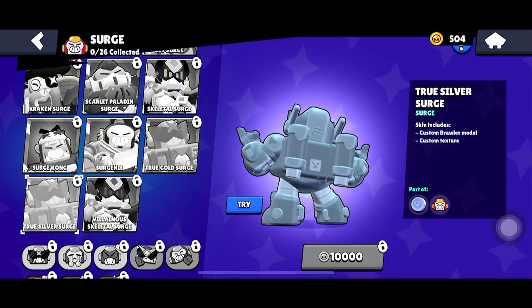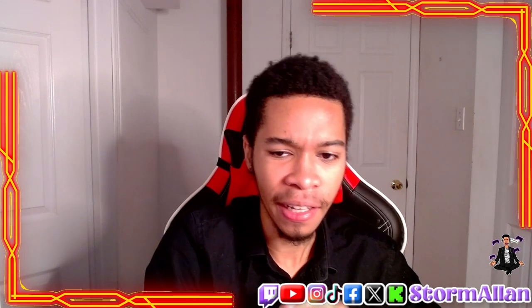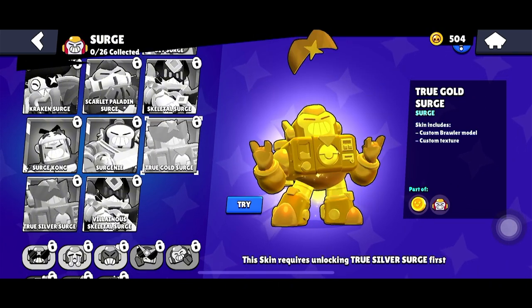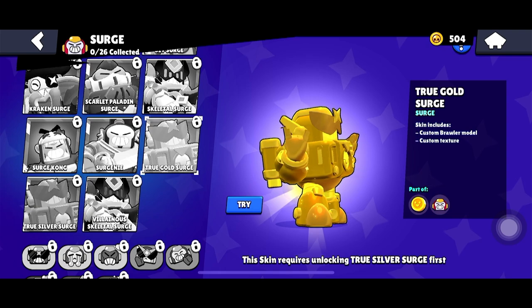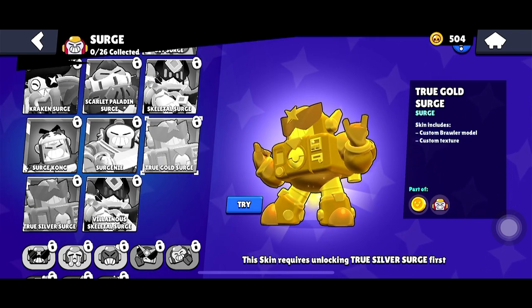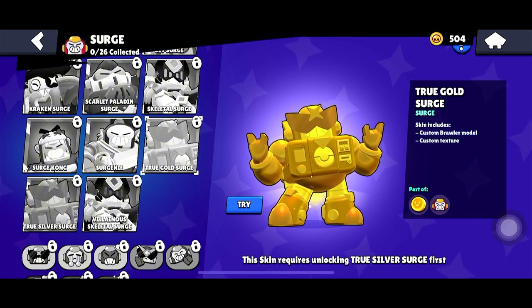Coming in at number 9 is the True Gold Surge, at 25,000 coins. This skin is purely for flexing on your enemies with a solid gold Surge. But just like the silver skin, there's nothing much different going on — it's a flex pick and not much else.